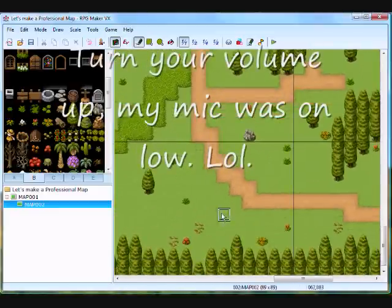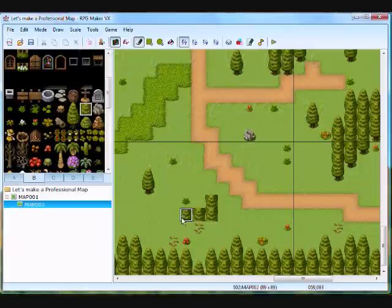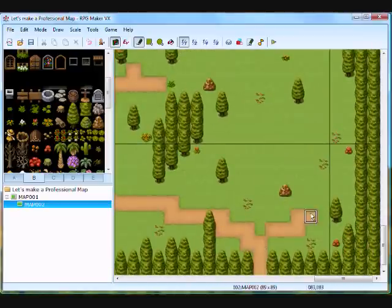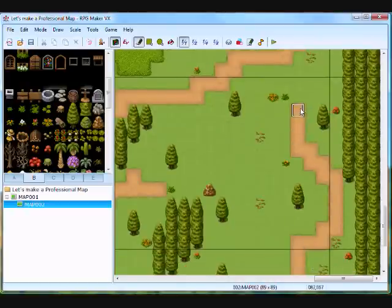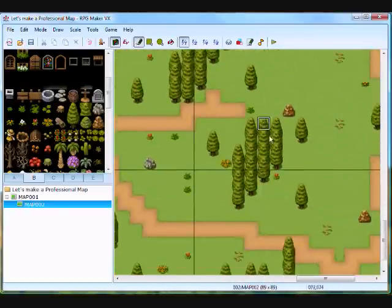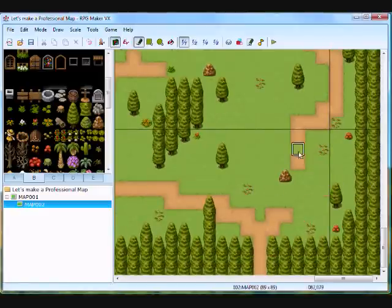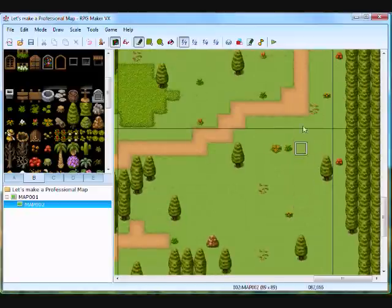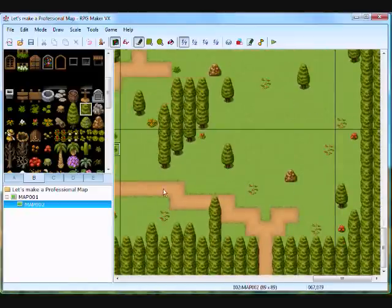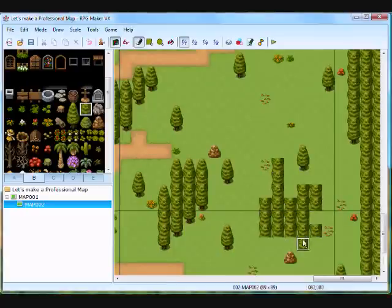It turned out pretty damn good. I'm gonna have a little path going over here. I don't like that — that doesn't look too good. I'm just gonna cover that up with trees, like this right here, all through right there. This is going to be a tree.